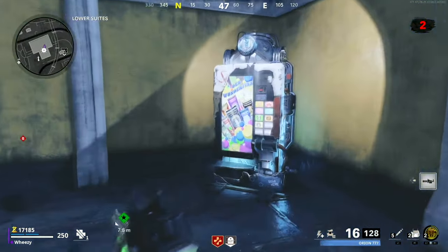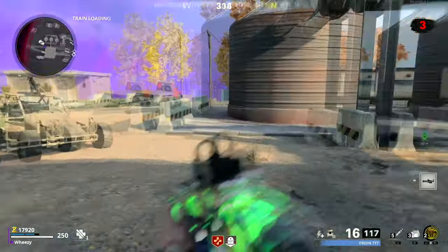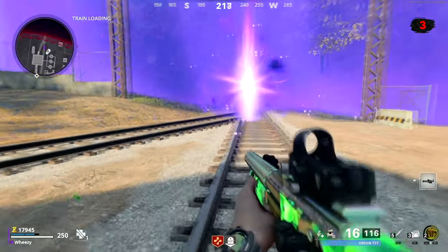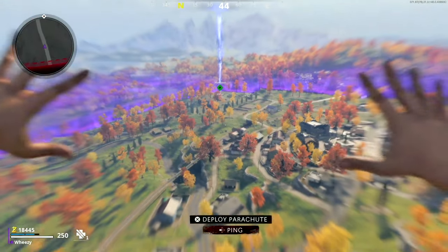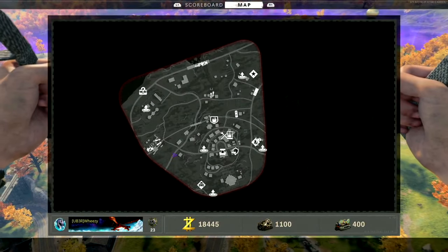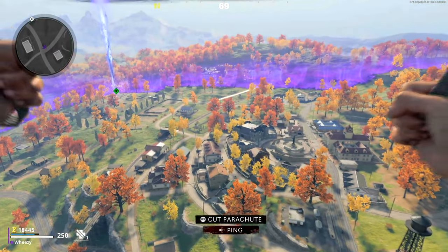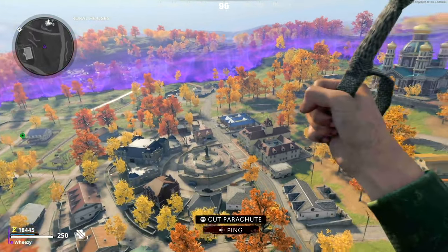My main recommendation: make sure to Pack-a-Punch your secondary weapon twice. That $20,000 won't be a big deal once you're far enough along to have the salvage needed to upgrade your grenade launcher to epic. Prioritize that so you don't get killed, and once you're ready to take it to epic, do so.